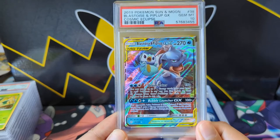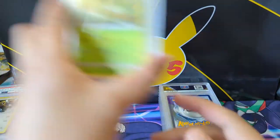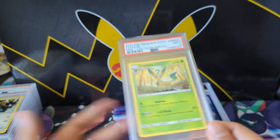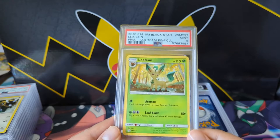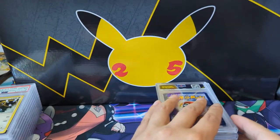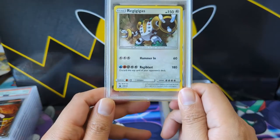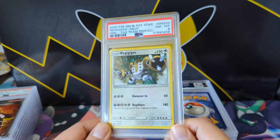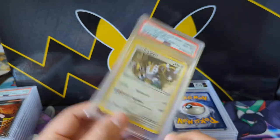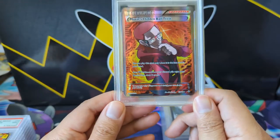For the Blastoise flip-flop, we did get a GEM MINT 10 for the base art. The Leafeon from the Tag Team Power Collection only got a Mint 9 — I would prefer a 10, but I think these cards were like gym event promos in Japan or something. They didn't know where to sell these so they just added them to this product.